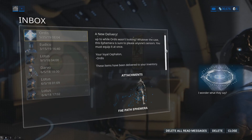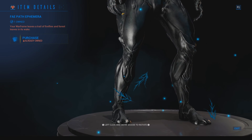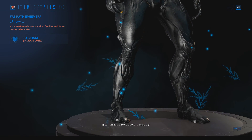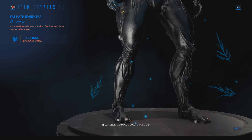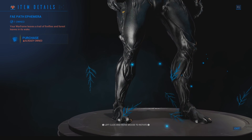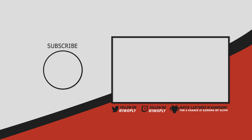Once enabled and when you log in, you will receive an inbox message from Ordis that contains the Fae Path ephemera. Any player that already has two factor authentication enabled will receive this inbox message as well. Of course, if you encounter any issues, make sure to contact Warframe support. A direct link will be in the description of this video.